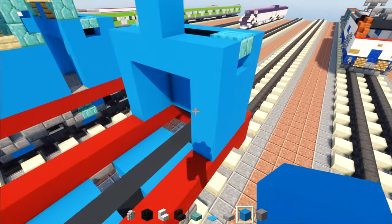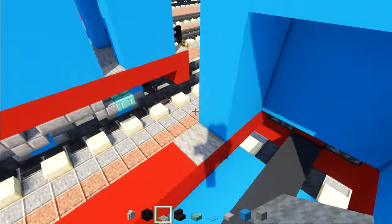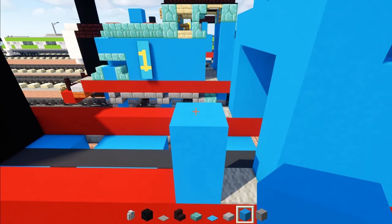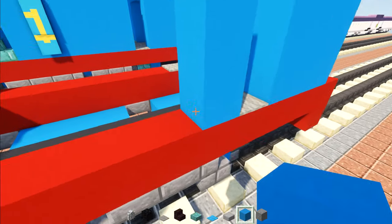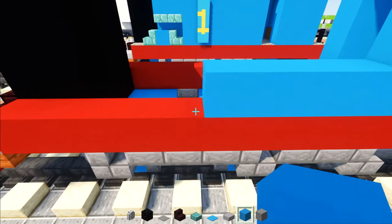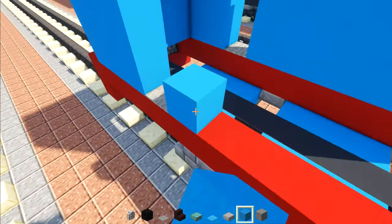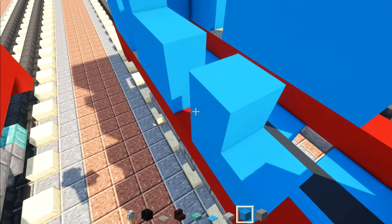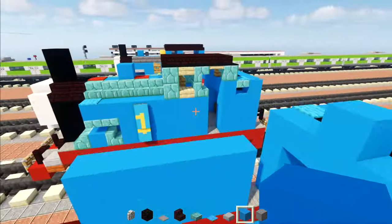Then we're going to add in a light gray carpet right here at the bottom, and add 3 blocks tall of light blue concrete — I'm going to make it 6 blocks long. Same thing on the other side again. And after we're done with this, next we're going to work on the cab.